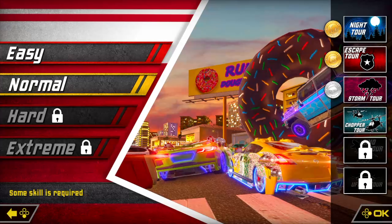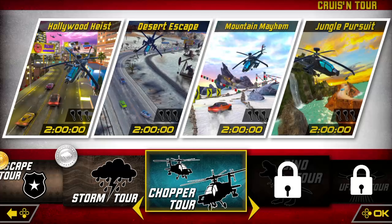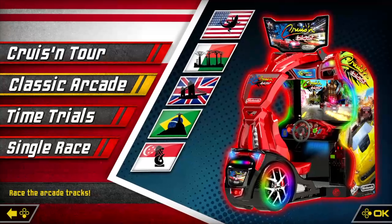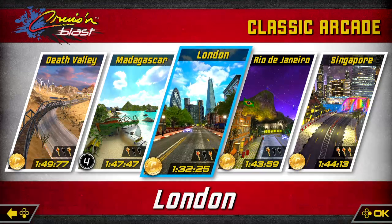You can choose to play the classic arcade tracks or take the Cruisin' Tour, which takes you through six sets of races where your performance is ranked by bronze, silver, and gold medals. Completing a tour unlocks another tour to keep you racing. Time trials and single races are also options that allow you to pick one of the tracks from the tours to play on demand, as long as you've unlocked those tracks.